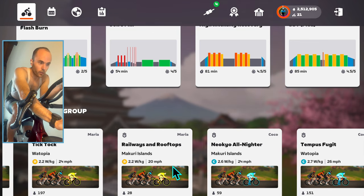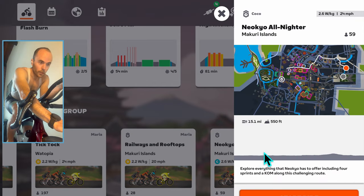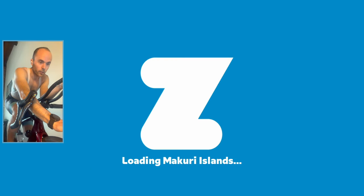For myself, I'd like to do a 2.6 watts per kilogram ride, so I'm going to come back to this Coco tile here and click on her pace partner ride. I can see there are 59 people riding right now — that's great, we'll have plenty of people to ride with. Click start ride.